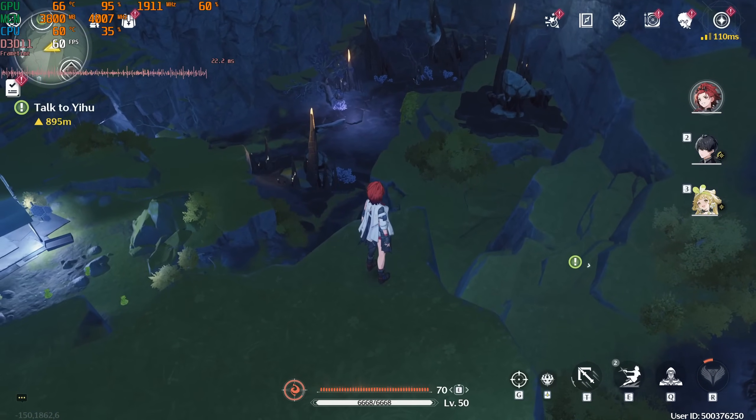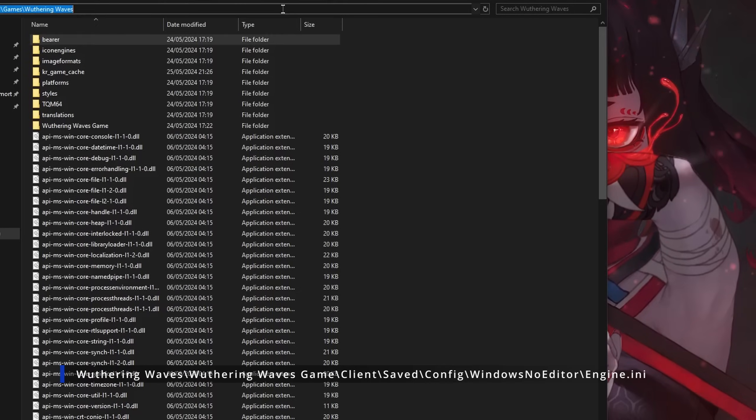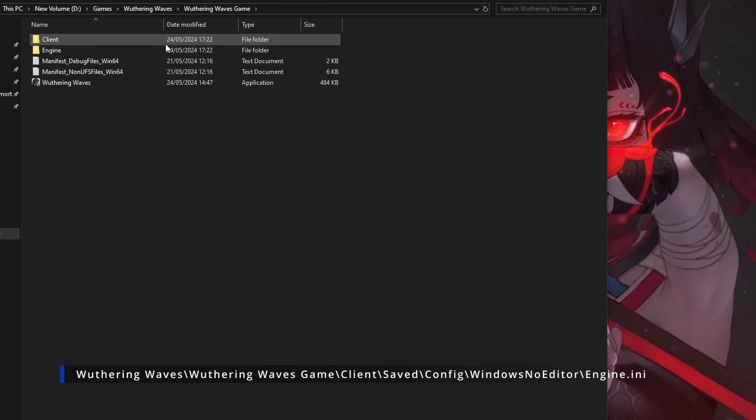More tweaks can be made to lower graphical fidelity in the game, giving your PC an easier time to render the game. If the performance gain is not near enough to be playable, you can further decrease graphical quality.